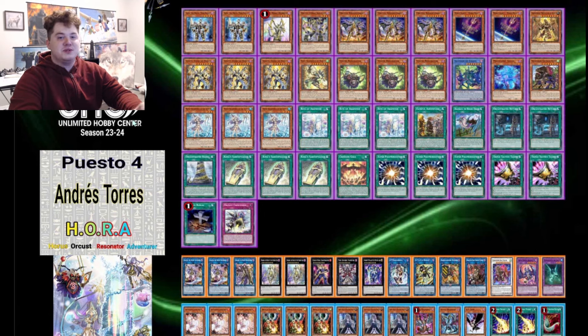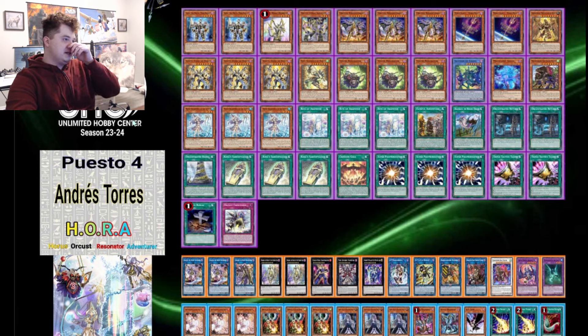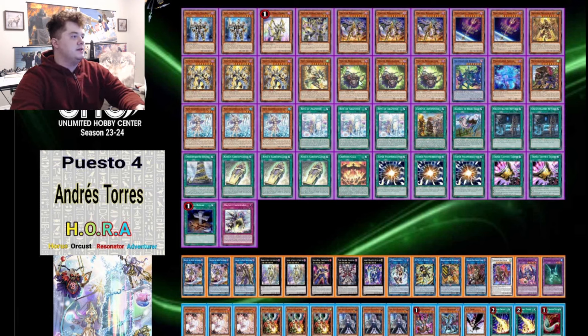Then we have Andres Torres' list, which I was most excited to see, because I didn't play during this format so I'm not too familiar with the Orcus cards. I'm familiar with the Resonator cards and I've always thought those were pretty broken — even as a side engine in Centurion running the Gaia and these Resonators. We have two of the Mechanist Stratos, one Harp Horror, one Crystal, three Nightmare, two of the World Legacy. We're running the Earth Horus along with three M. Seti and the Wind Horus.